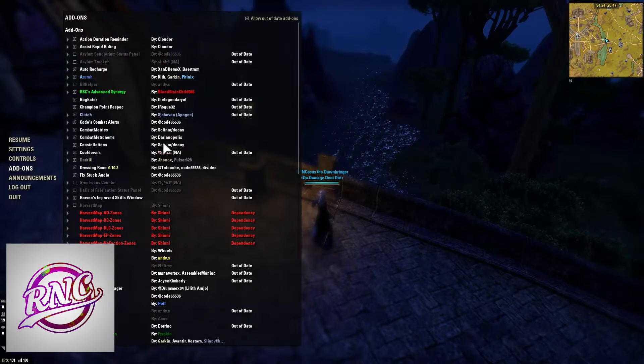Auto Recharge — self-explanatory. It auto-recharges your weapons and auto-repairs your armor, so you don't have to do it manually during the fight. It also does it mid-combat, and you can set different thresholds. So a really nice add-on.